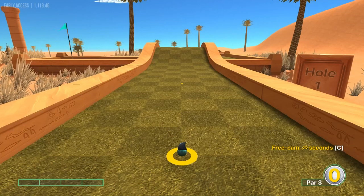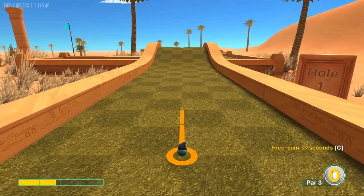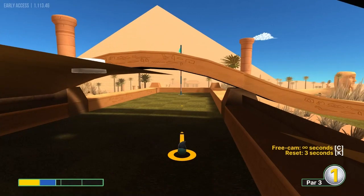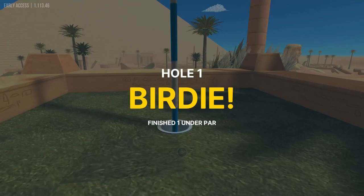Hole one: straight away at about 1.7 speed, then ride the cup at one speed for two.